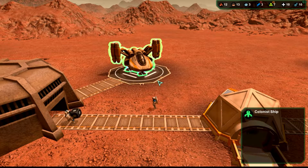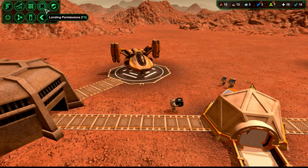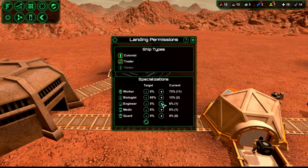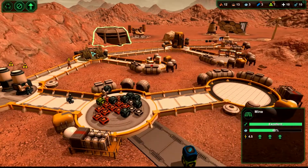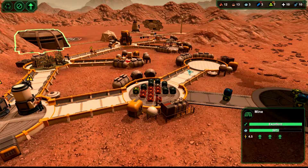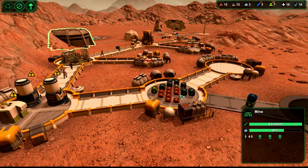Another colonist ship — let's see what we get. We got three, all workers. So what we're going to do is go into our landing permissions. Now we have 11. I want to raise my biologists. I'm going to try to get one more engineer as well, but biology is the most important thing because now we've got enough workers to keep things going. We need three here, three here for right now — that's six — and that leaves us four for hauling and moving things around, just basic grunt work.